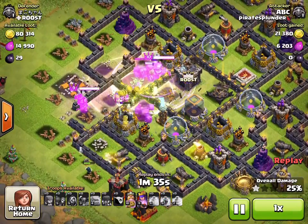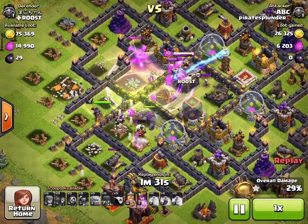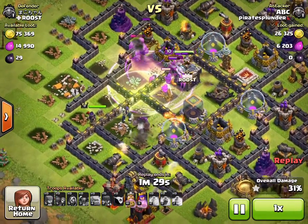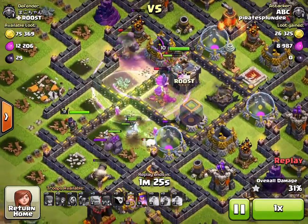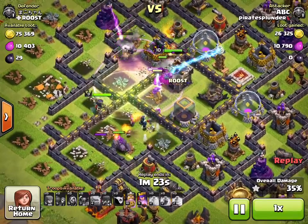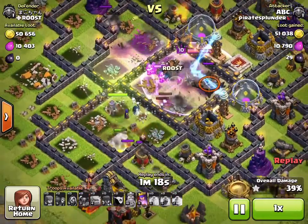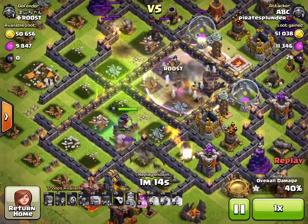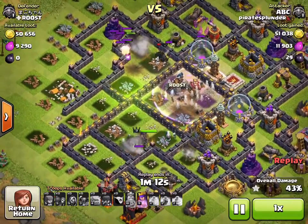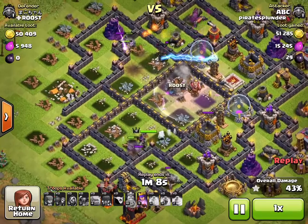My guys are breaking through — I'm at 25%, so I definitely have at least one star. When everything is happening at once it's difficult to follow. The wizards on top are taking out buildings; I have a Barbarian King up there and a Golem and a PEKKA on the bottom. I have a Witch with a couple of wizards, my Archer Queen, and a Golem.